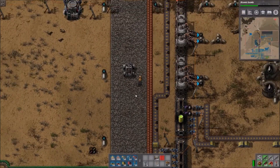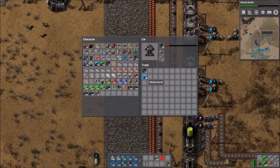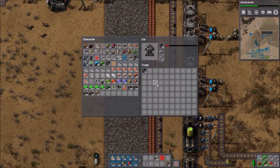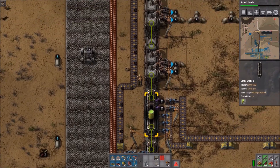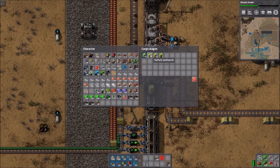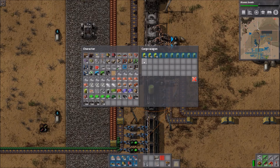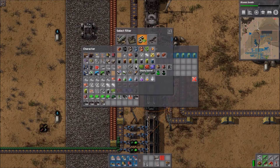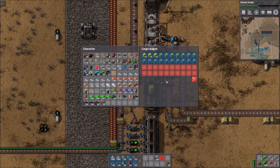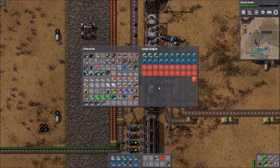It will always stay at that position. You can do the same in a trunk using copy-paste — Shift+right-click and Shift+left-click to fill it up. This works with car trunks, tanks, and cargo wagons. With middle-click you can set specific slots, like empty barrels and full barrels, so you don't get conflicts with inserting or filtering.